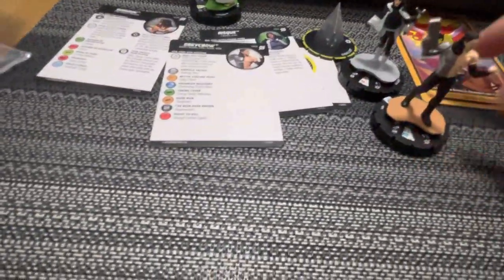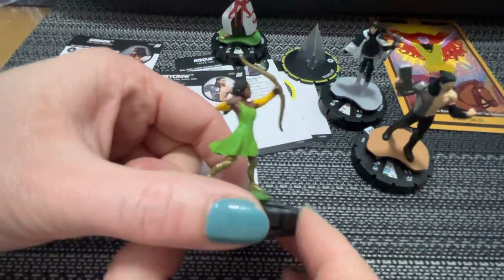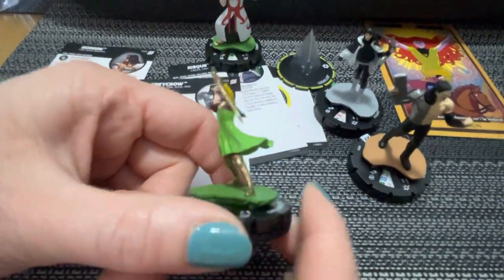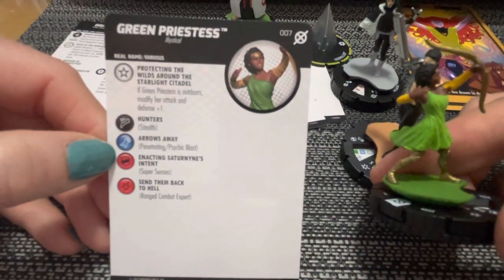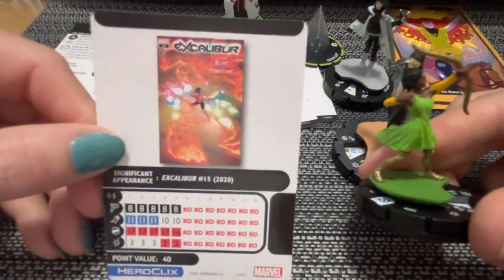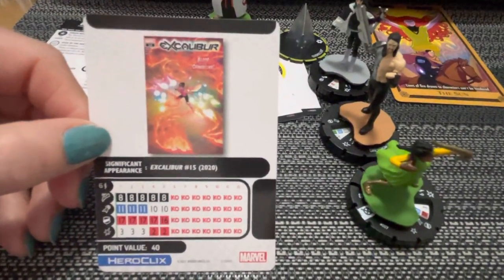To round out the booster we have the Green Priestess. She's got a bow and she's a range piece. She has a trait called Protecting the Wilds Around Starlight Citadel: if Green Priestess is outdoors, modify her attack and defense plus one. She has stealth, penetrating, super senses, and range combat expert. She's 40 clicks long, with stealth and penetrating near the top and range combat expert toward the bottom. Put her in stealth — you can't see her, and she's penetrating from far away.